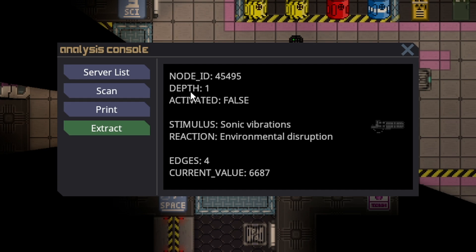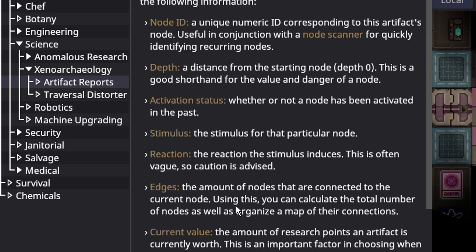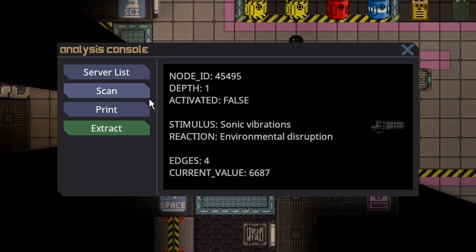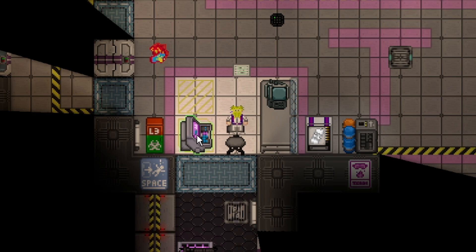While I'm here, I'll explain depth and edges. There's an in-game guide for science — artifact reports. Depth is the distance from the starting node, depth zero, and is a good shorthand for the value and danger of a node. Edges is the amount of nodes connected to the current node, and helps calculate the total number of nodes as well as organize a map of their connections. It is always worth printing out a little report of where you're at. With depth one and edge four, that lets me know there are many more possibilities with this artifact. Artifacts will eventually cycle back to already completed nodes, which will essentially stall your research.